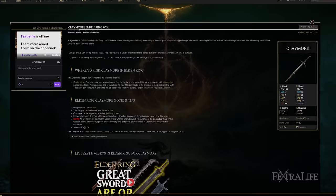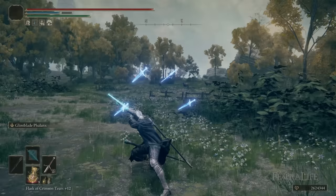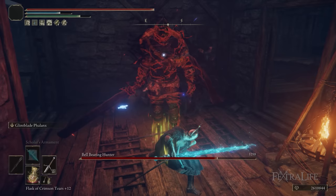Moving to the weapon I chose for this build — the Claymore — there are a couple reasons. First, the Charged R2 attack is really, really strong. It's a thrust attack, and I believe only it and the Zweihander have this. The Zweihander is a Colossal Sword and cannot use Glintblade Phalanx, so I really like being able to use this Charged R2 from a safe distance and still connect without taking damage.